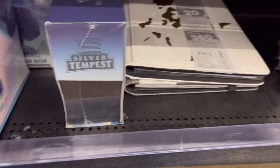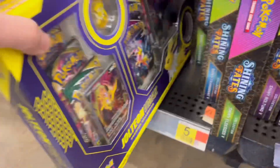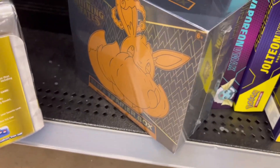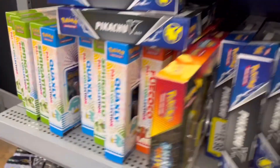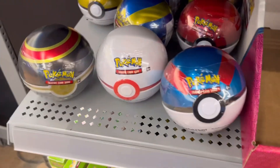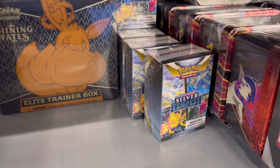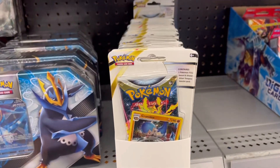They've got some Silver Tempest ETBs, Shot at Fate boxes, Jolteon, Florian — no Glaceon here — Shot at Fate TTB, some tins, mini tins, a whole bunch of other boxes, some Pokeballs, and Silver Tempest booster pack blisters with six packs in them, plus plushies up top.